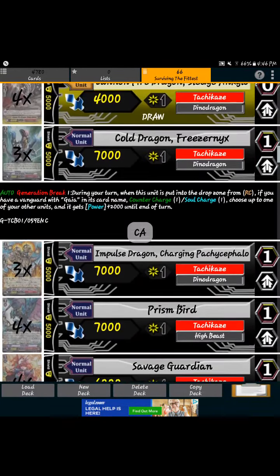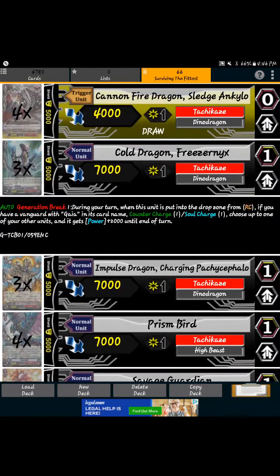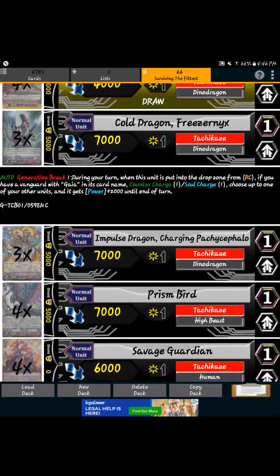For grade 1s, we're playing 3 Freezer Necks. I had dropped it from 4 to 3 for the new guy, the new grade 1. Freezer Necks is still a good card — I'm still contemplating what I really want to do with him. It's a bit weird because Gaia can bring him back anyway, but having him at 4 means you can never miss it.